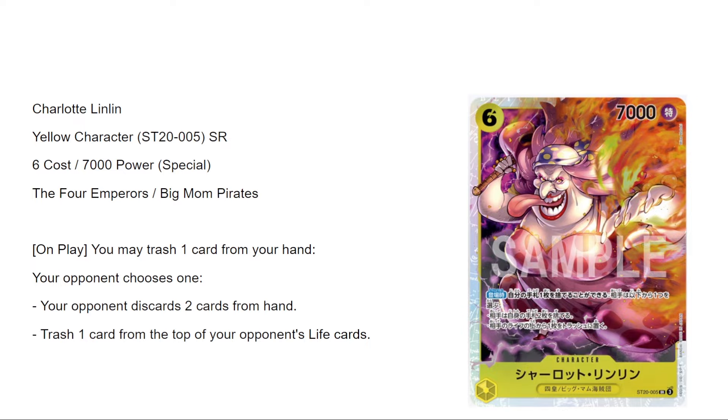The new six-cost Big Mom — on play you may trash one card from your hand, then your opponent chooses one: either your opponent discards two cards from hand, or trashes one card from the top of their life. So on six they can make you trash, on eight they play trash Mom and you make a decision or lose two cards. They either get two cards or one life — absolute menace. Every time I see a Big Mom card I think how could it get worse and then it does. Ten out of ten, yellow staple across all decks.